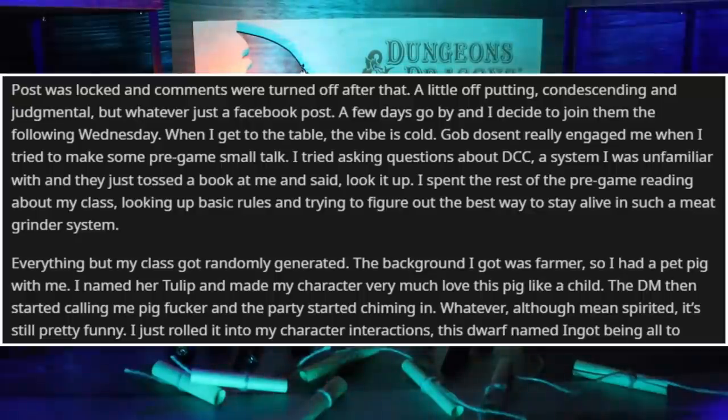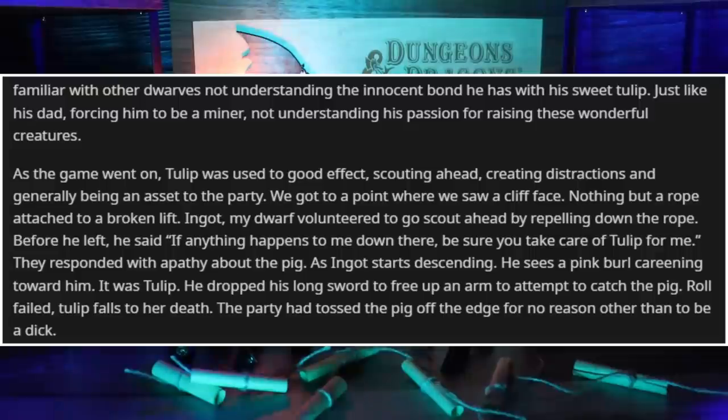A few days go by and I decide to join them the following Wednesday. When I get to the table, the vibe is cold. Gob does not really engage when I try to make some pre-game small talk. I tried asking questions about DCC, a system I was largely unfamiliar with, and they just tossed a book at me and said, 'Look it up.' I spent the rest of the pre-game reading about my class and looking up basic rules. Everything but my class was randomly generated. The background I got was farmer, so I had a pet pig with me. I named her Tulip and made my character very much a love-this-pig-like-a-child type. The DM then started calling me 'Pig-Fuckoo' and the party started chiming in — although mean-spirited, it's still pretty funny. I just rolled it into my character interactions, with my dwarf named Ingot being all too familiar with others not understanding the innocent bond he has with his sweet Tulip.